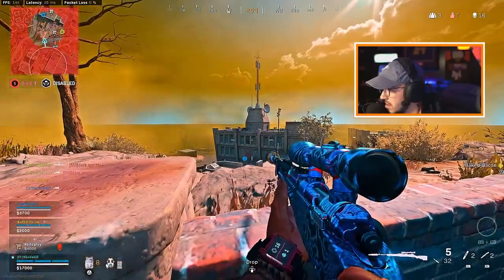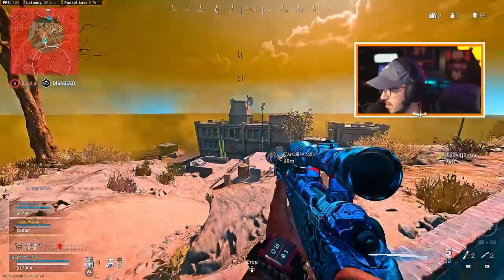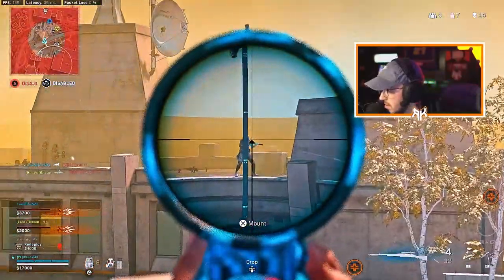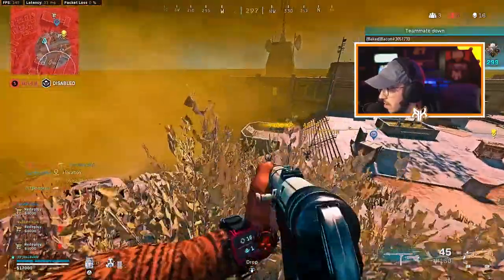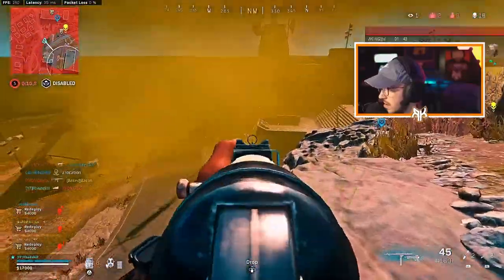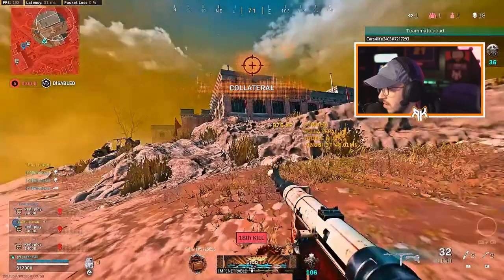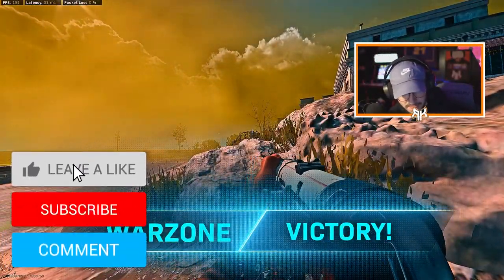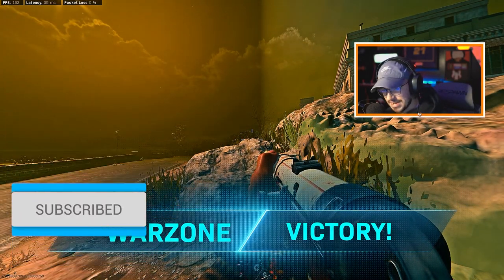They're gonna jump out the window — what are they gonna do here? Contact. Only five remain — finish this once and for all. Your team didn't die for nothing, finish this. All remaining enemies — eliminate! Let's go, let's get it!